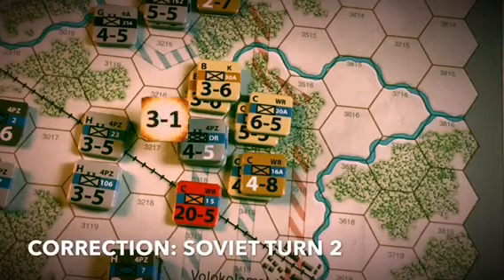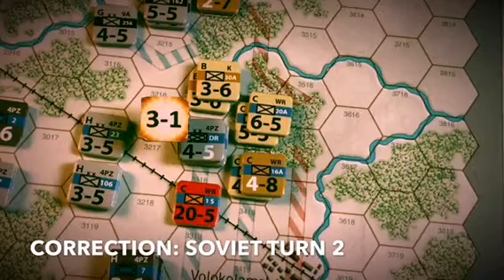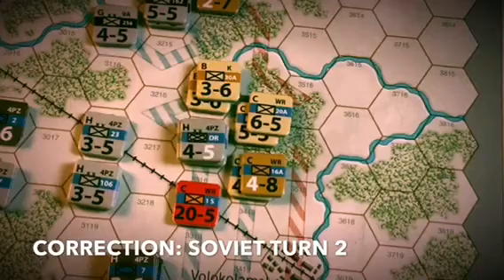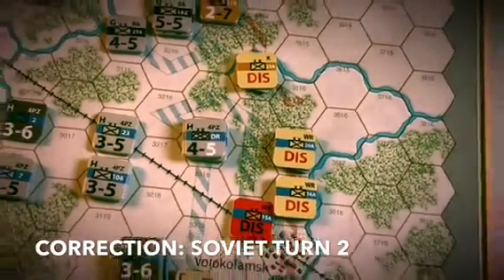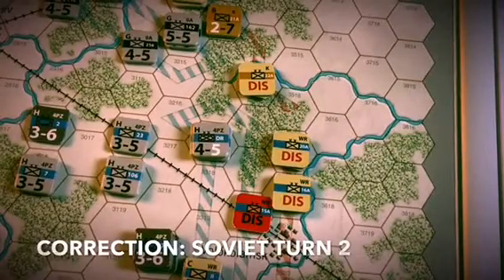Before we start with turn three, a correction needs to be made. In the second Soviet turn, there was an attack by four stacks of Soviet units on three German units which were isolated. I should have applied a plus one die roll modifier. Instead, this three to one attack received a minus one die roll modifier and the shown result was an attacker retreat, which disrupted all the attackers. The correct result should have been a defender retreat, which would have destroyed all three German defending units that had to retreat through enemy zones of control.